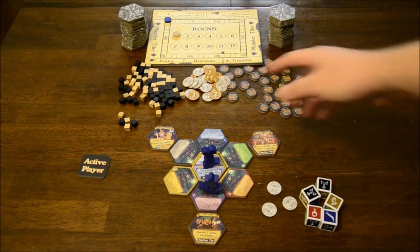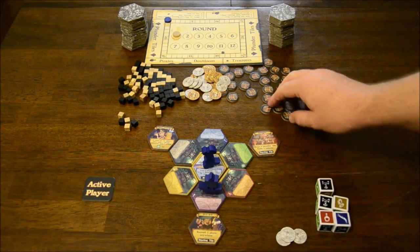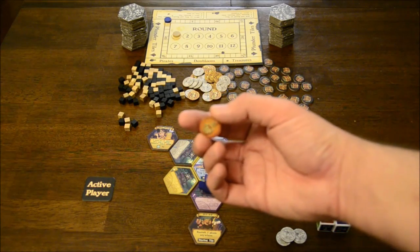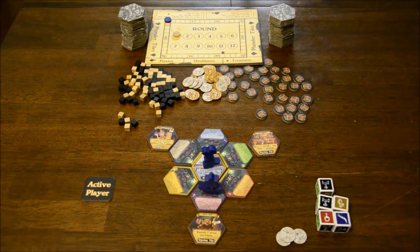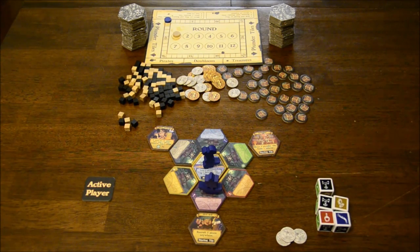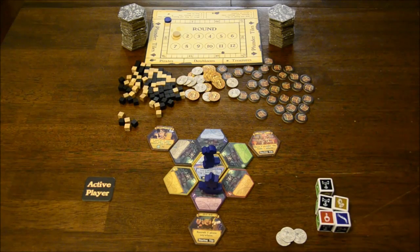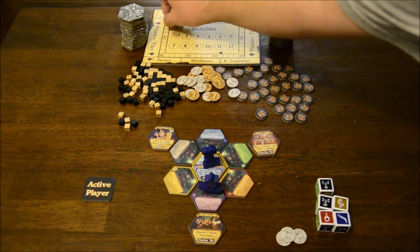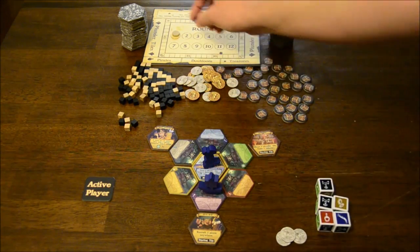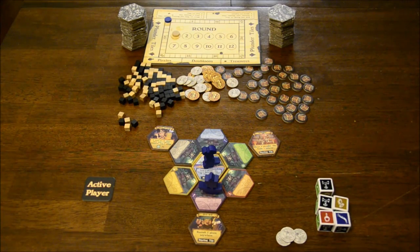As for other components: every player starts with three doubloons. One player will be the active player and that passes every round. There are treasure tokens — multiple different types, I think eight to ten different types with at least three or four of each. You want to get as many treasure tokens as possible because the more you have the more points you get at the end. You also have the different stacks of plunder tiles and the scoreboard, which also keeps track of rounds. You play for 12 rounds. The score trackers are much bigger than the spaces on the scoreboard, so you'll probably want to substitute those with cubes.